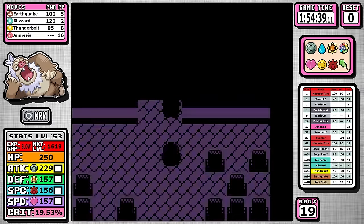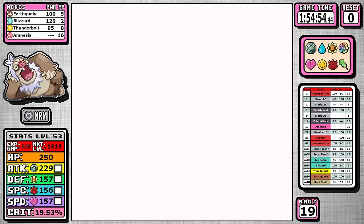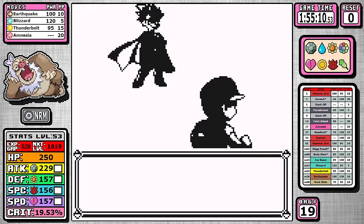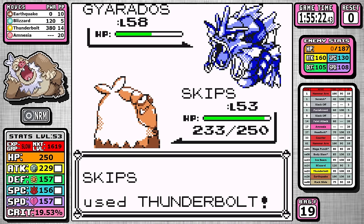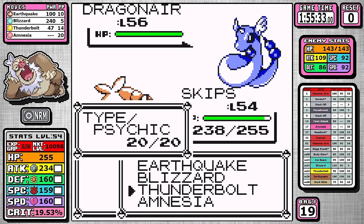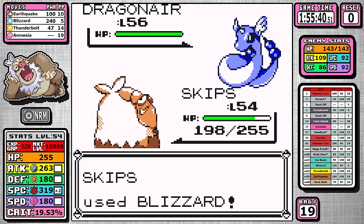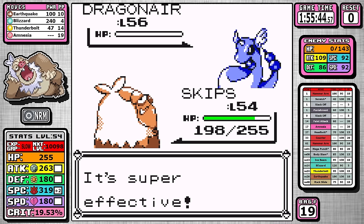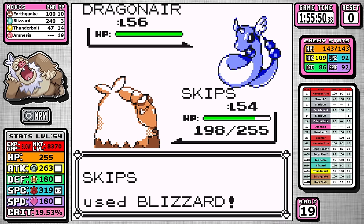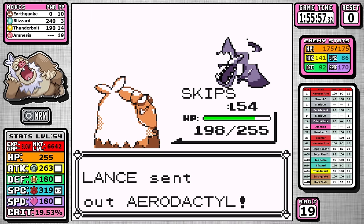On the walk to Lance, this is where I use the one and only Elixir of the Elite Four — Blizzard just doesn't have much PP and it wasn't worth the risk. For Lance, Thunderbolt takes out Gyarados ten times over. I level up, and then I set up one Amnesia for the sole purpose of outspeeding Aerodactyl — letting Aerodactyl take a turn versus using Amnesia costs the same turns, but it could use Fly and waste more time, so this is the safer play. I have Blizzard for the Dragons and Thunderbolt for the other Flyers, and that's the end of Lance.